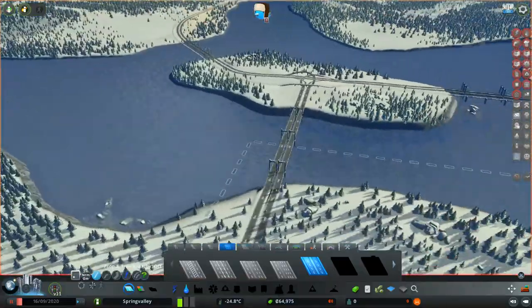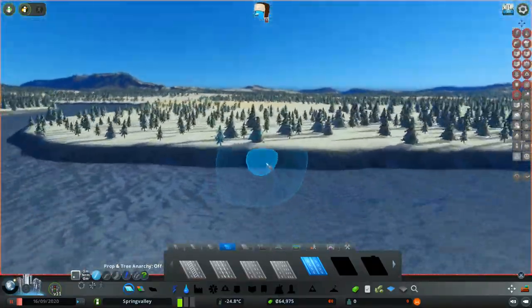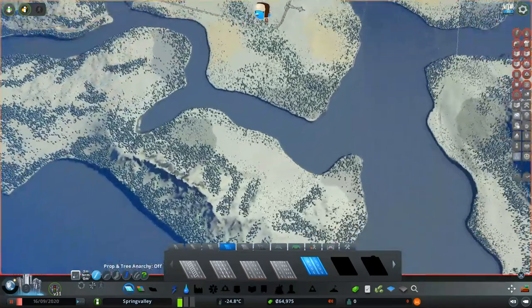Looking at the city again, there are some pretty steep cliffs on the edge, so it might be best to keep the port somewhere down here. We'll have to keep that in mind when we're building.